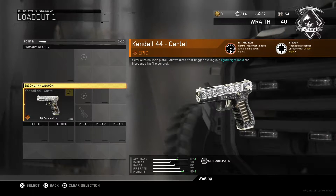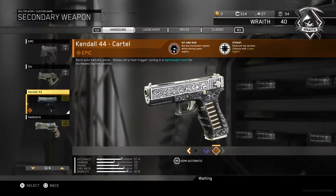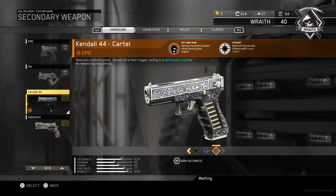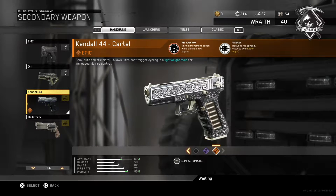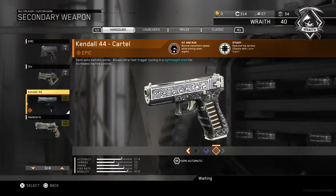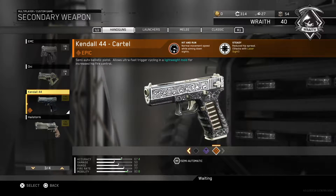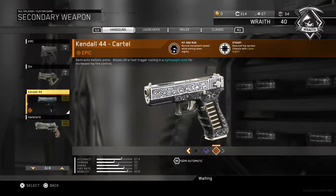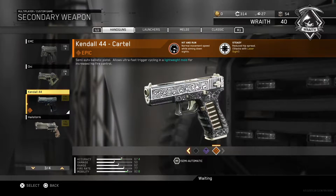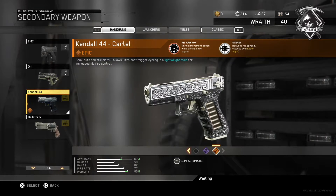The Kendal 44 Cartel is an epic variant of the Kendal. I don't have all of them because you don't pack, buy, or salvage these — all the Kendal variants are unlocked from varying mission teams. The common is unlocked for getting to level 20 with the first mission team, the rare for level 30 with the second, the legendary for level 40 with the third, and the final mission team, Wraith, is level 40 again for the epic variant. I've done the last two teams up to level 50, so I have the legendary and the epic.